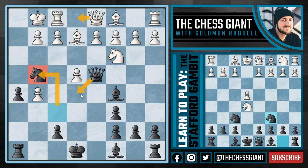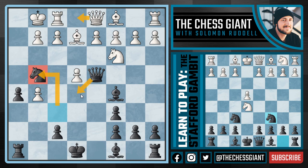So following Knight G4, a move like Queen E1 really doesn't work because of Queen E5 looking to play Queen H2. What happens if White takes the Knight on G4? Well, now we're going to take back with the H pawn — and look at how active our Rook is.